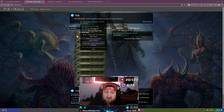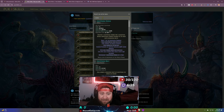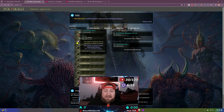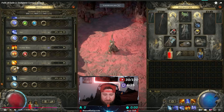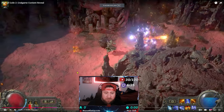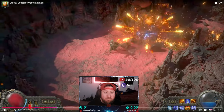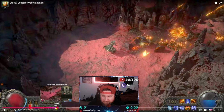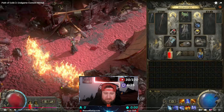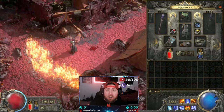Skill gems are essentially just your skills — the attacks that you're going to be using. For example, if I search lightning bolt, lightning bolt is the actual skill that I will be casting. Over here in the end game, for example, we just equipped fireball to this sorceress, and this is the actual skill that you're using.